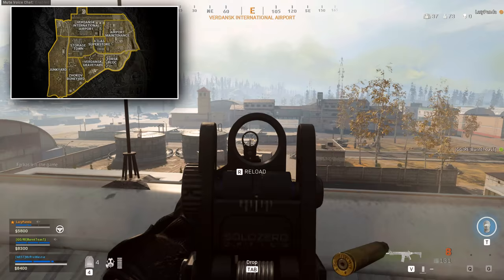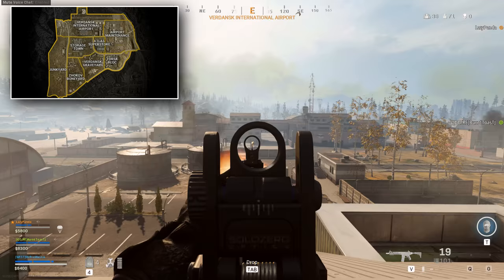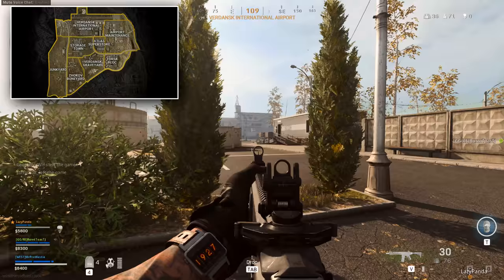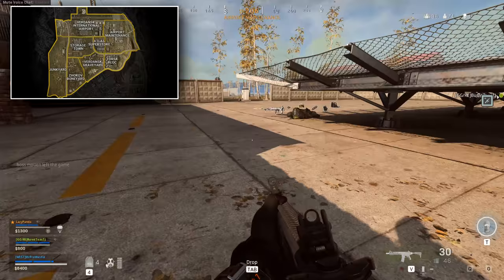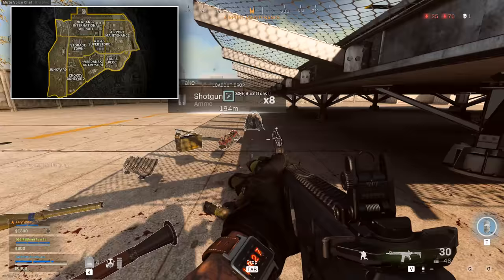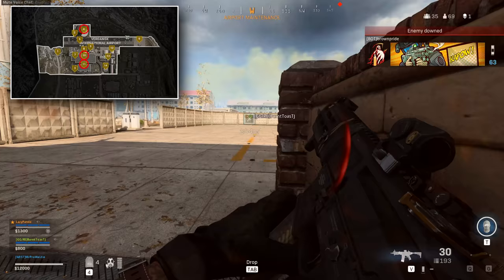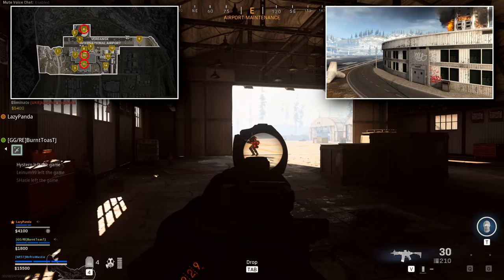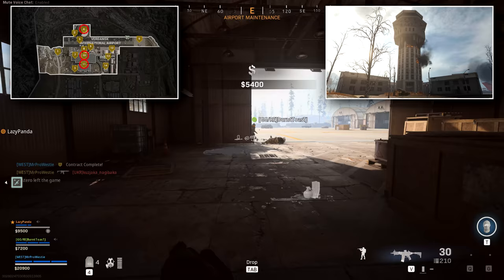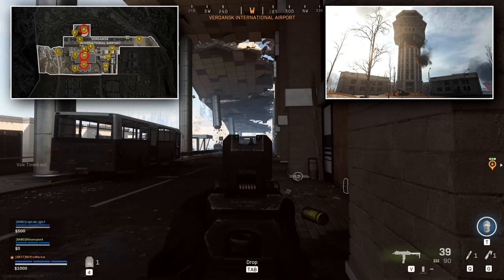Moving to the second sector — the west side — this includes the International Airport, which is pretty large, Storage Town, and Atlas Superstore. These three locations all feature very high densities of loot spawn points. There are lots of common, uncommon, and rare places here too, so your chances of landing and securing weapons are very high. That said, because of the density, you're going to find lots of other people dropping here, so be prepared for gunfights almost as soon as you've landed.